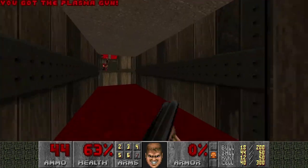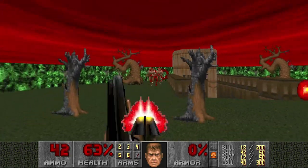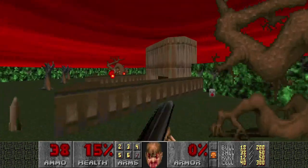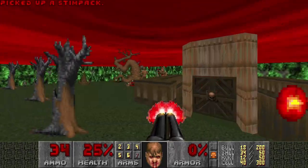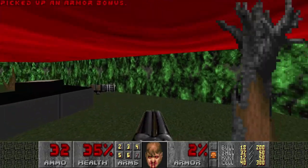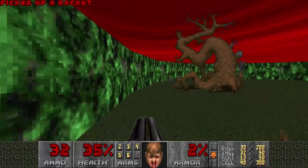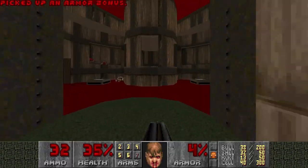Waste of health. Grab the plasma and get out. Let's go revisit the starting area. Oh, what a waste of health. This is not good at all. Okay, there's some armor here too. And a Chaingun. A rocket. And we're done. Let's go back to where the Baron was.